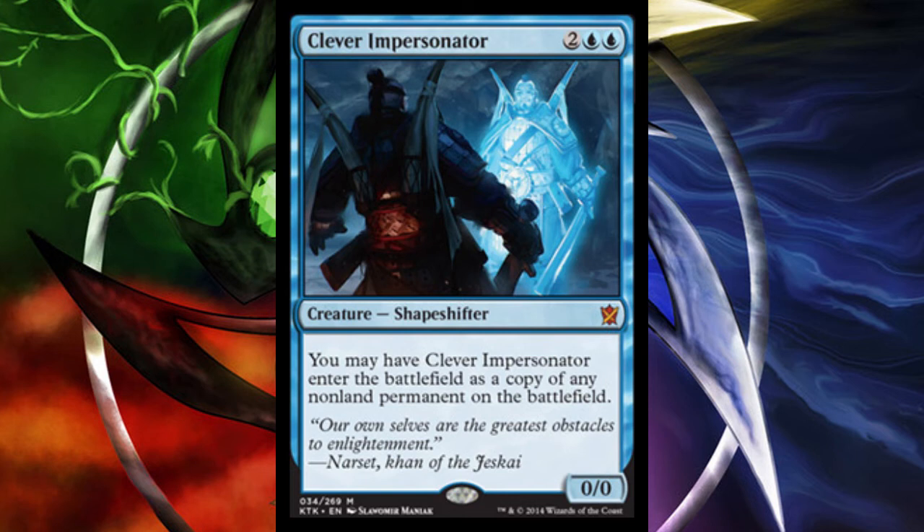It's mythic rare, and I think this card is super crazy and flexible. You can use it to clone your creatures, enchantments, or artifacts. In this set there are so many useful enchantments and artifacts — for example, it could copy Godsend, although that is a legendary artifact. Clever Impersonator will likely see a lot of play, and we'll see what more interesting synergies it has with other sets.